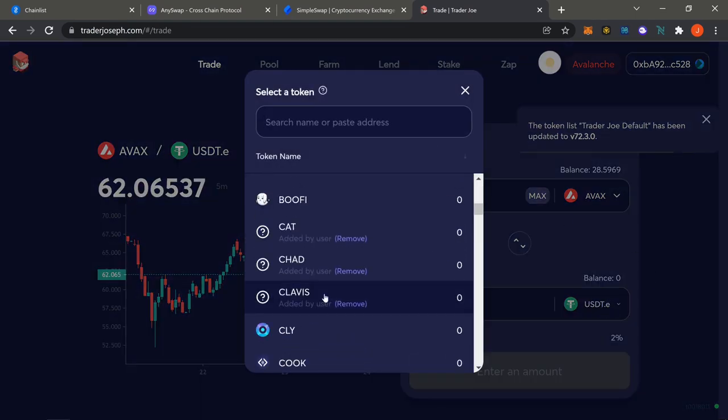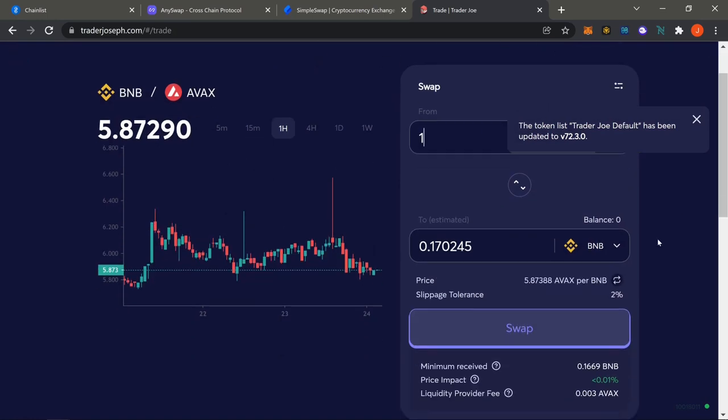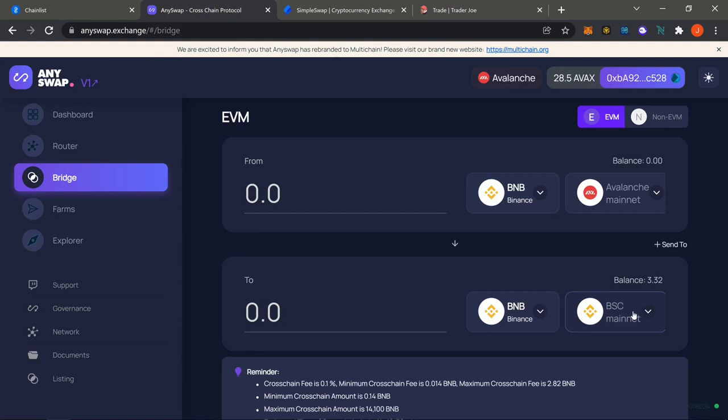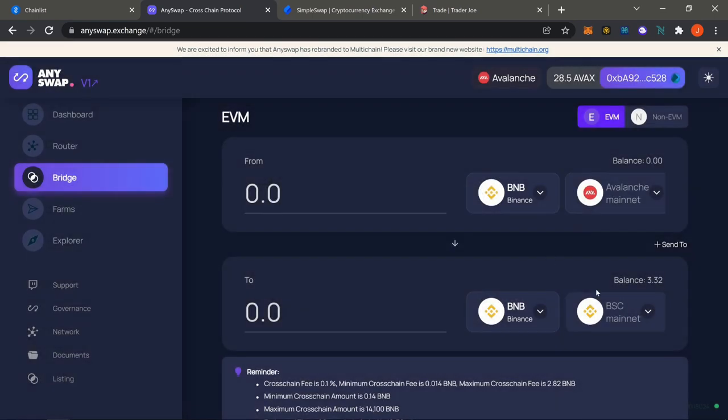From Trader Joe on AVAX, you can pick up BNB. Let's say one AVAX for one BNB — you can see the price impact is incredibly low, so the rates are really good. All you have to do is swap. Now you have some BNB. From here, go to AnySwap, select BSC Mainnet at the bottom. You're essentially purchasing BNB on AVAX and then sending it to BSC Mainnet — that's way number two.